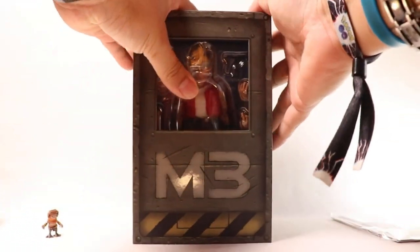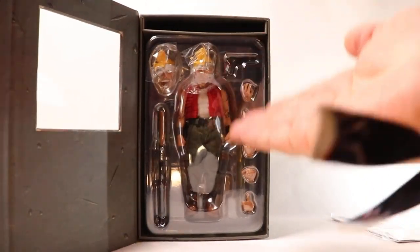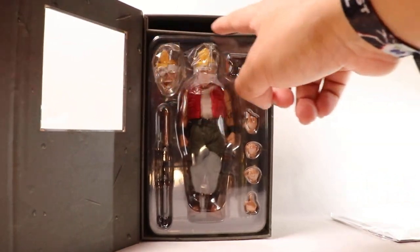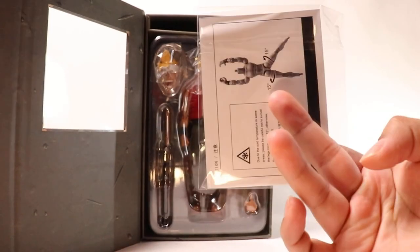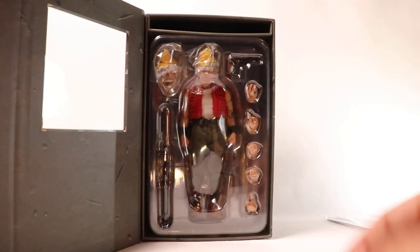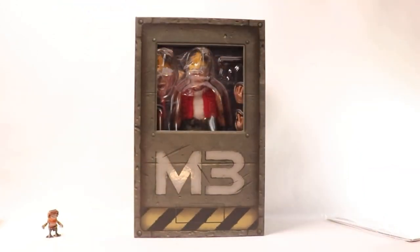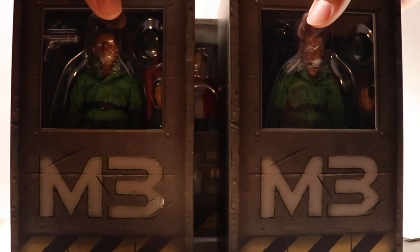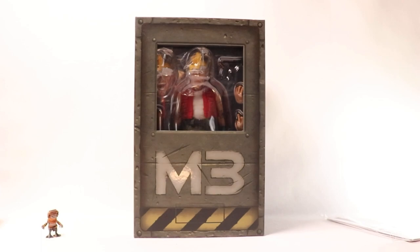The box also has an open flap design so you can see the figure in its clear blister tray. There's the same artwork design on the outside, and a little compartment that came with an instruction booklet and a display of the accessories. This is pretty premium in terms of presentation. They released four figures in the first series — the two quintessential characters, Marco and Tarma, plus two different soldiers: one with an open mouth and one with a closed mouth.